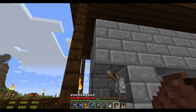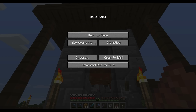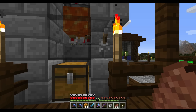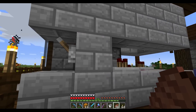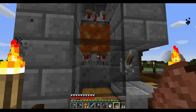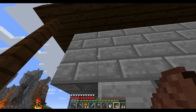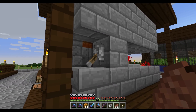Over here we have the automatic chicken cooker. So up there we've got full-grown chickens. They lay their eggs, and the eggs go into this dispenser here. The dispenser then shoots the eggs out and hopefully hatches them into another chicken. Once the baby chickens are here and they grow up, they touch the lava, it kills them. Their cooked chicken comes down here, and their feathers come down here. We can also switch this so the eggs just stay in the dispenser and don't shoot out. But I'll leave it on.